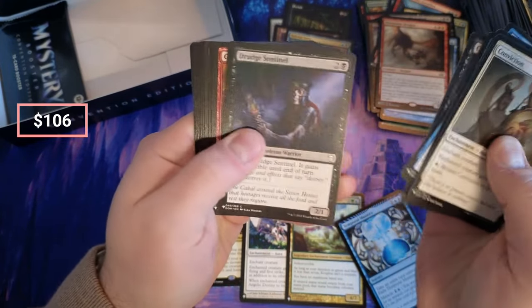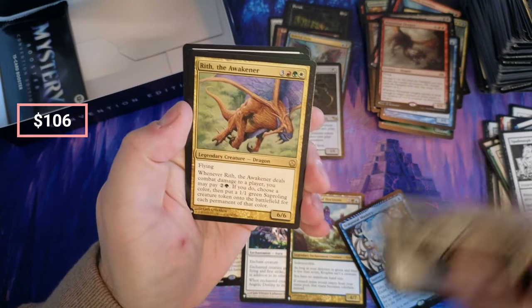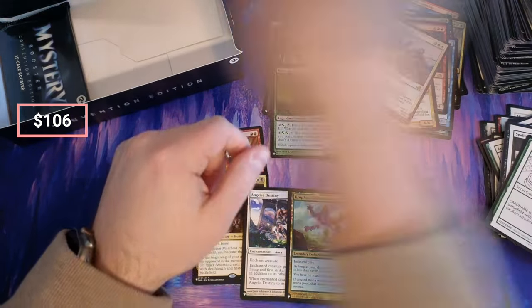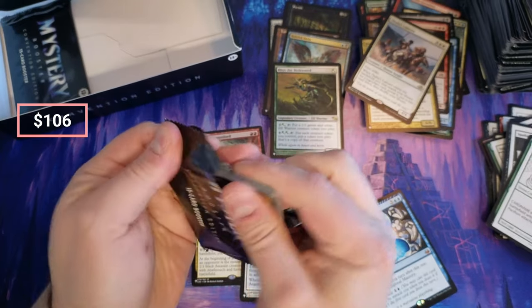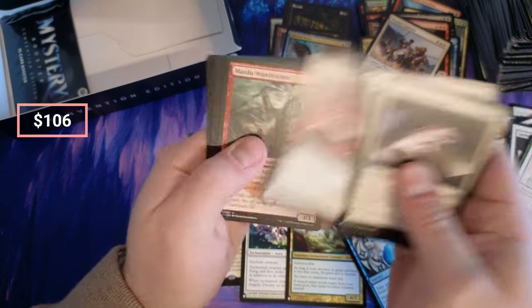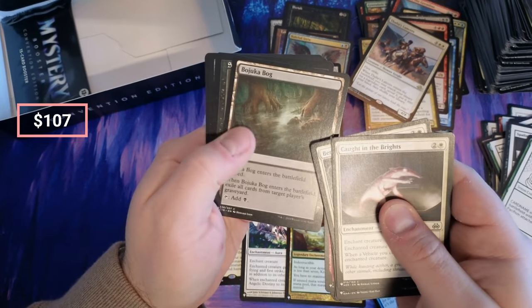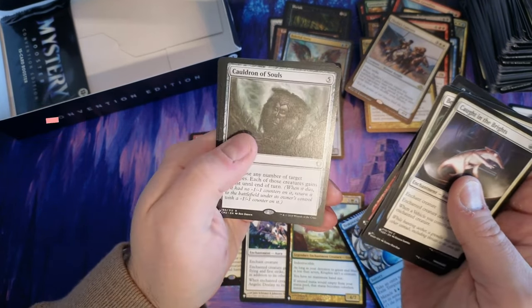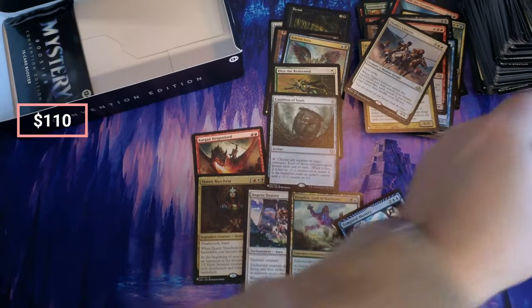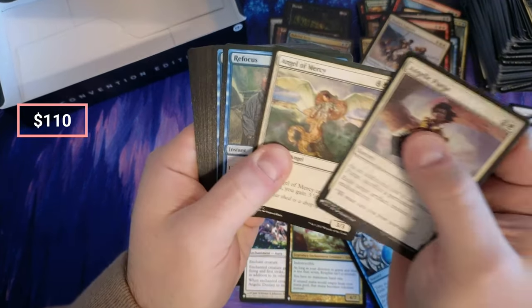Conviction. Leapfrog. Evolving Wilds. Writh. Dragon Lancers, okay. Two to go in this convention edition. Empath. Oh — Jukobog! Jukobog! Cauldron of Souls — Cauldron of Souls! What's Cauldron of Souls doing these days? I feel like it has to be pretty high up there.